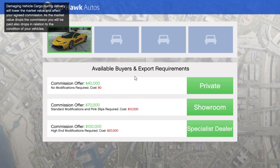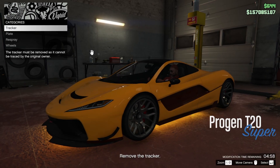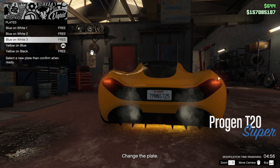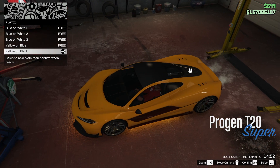You've got three options. Private, where it costs you nothing — well, £40,000. But you pay £20,000 and you can sell it for £100,000. But there are people in session which may destroy you. So remove the tracker. It's all customisation really, but you can't pick a private session on these things.